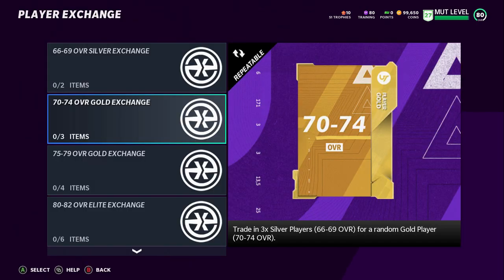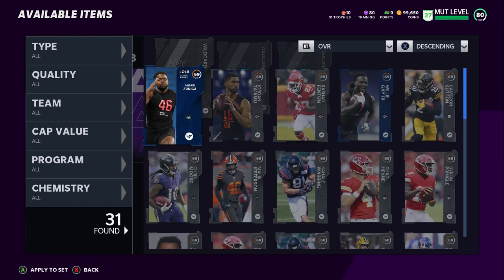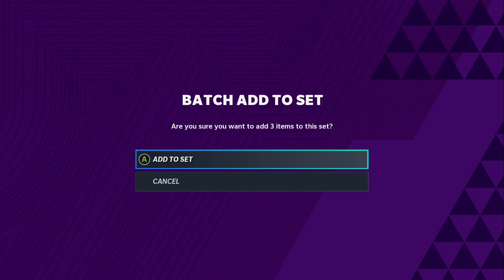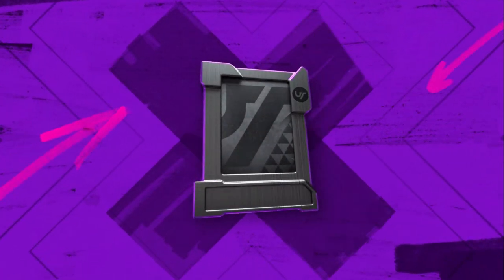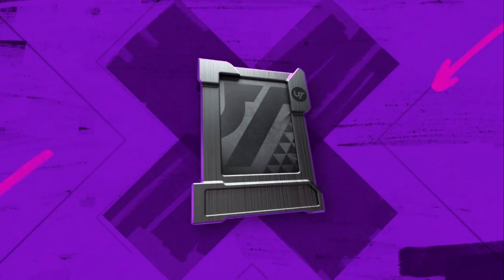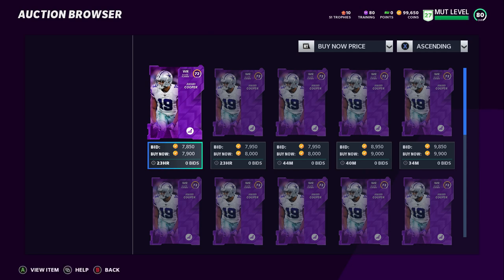The next coin making method is still in the same family — the 70 to 74 overalls. All you need is three cards this time. You can snipe silvers in the 66 to 69 range through the same methods. You need to do this anyway because you need 70 to 74 overalls to create the next series. What's unique about this one is the pulls: 70 to 74 overalls are typically where you find the majority of power-up cards right now, and those are selling for pretty good money. I got a Richard Sherman who sold for about 12,000, and an Amari Cooper selling for about 8,000. Going back into your binder, giving up a couple of cheap silvers is really netting some serious profits.